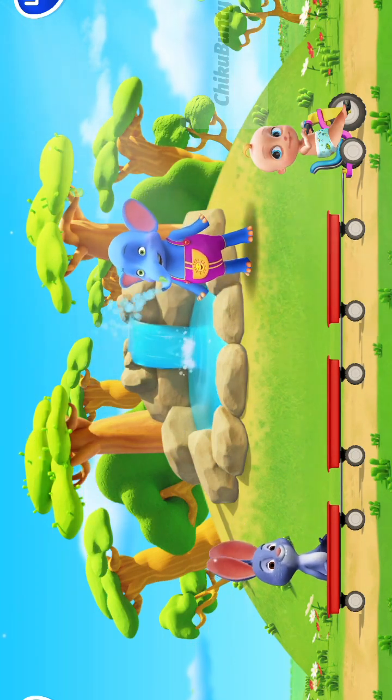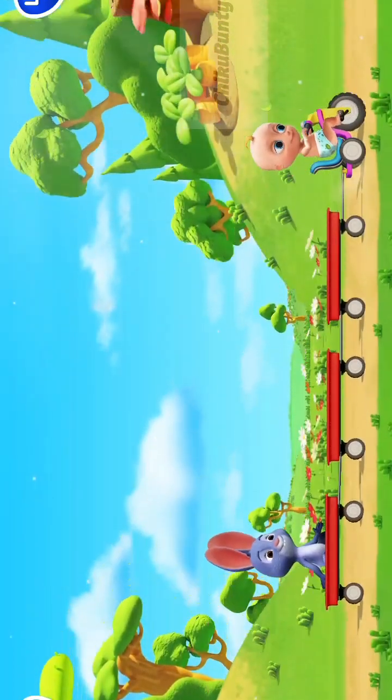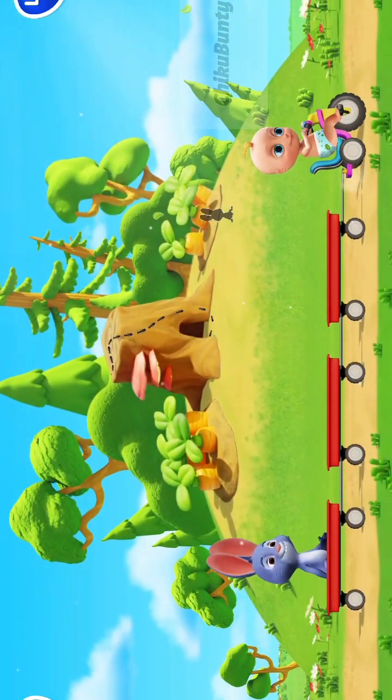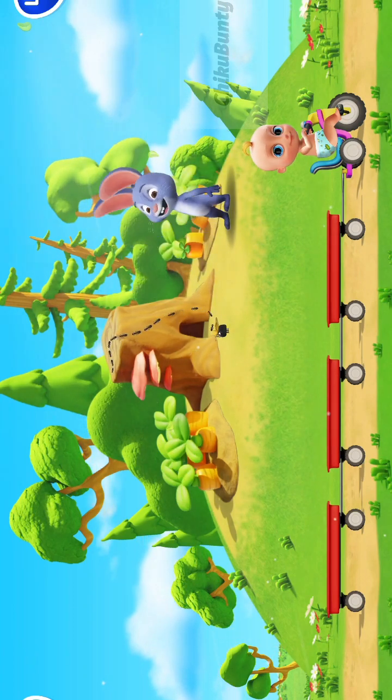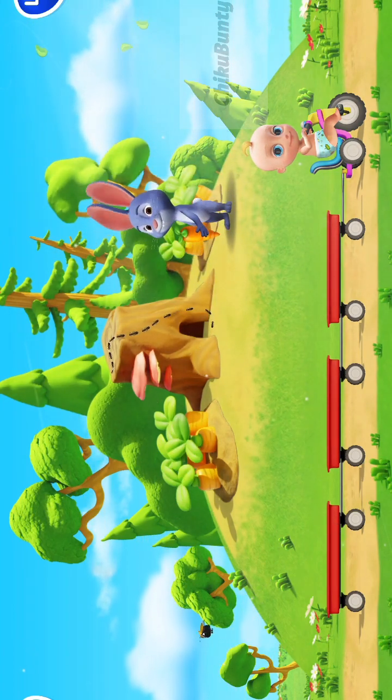Water — elephant house. Excellent. Carrot garden — rabbit. Very good. Excellent. Good job.